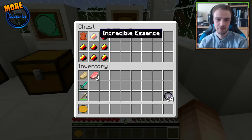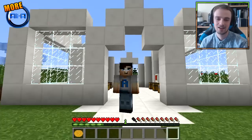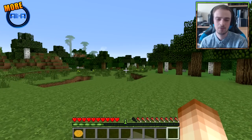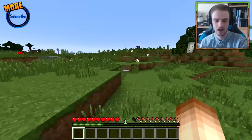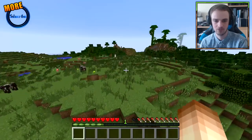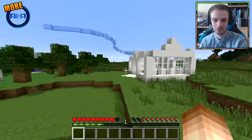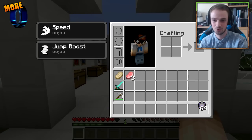The final one is the flexibility power, crafted by using leather in the top left with incredible essence in the rest of the spots. Within the films, the flexibility one means the mum can stretch really far — an absolutely crazy ability. But within Minecraft it's a little bit different. When we activate this, it actually gives us a speed boost — not quite as much as the speed ability — but there's a huge jump boost which is awesome. So this is more like stretchy legs and stretching muscles, meaning you can do really super crazy things. Look how high you can jump! You've got to be careful though — if you jump too high and fall from too great a distance, you're going to hurt yourself.